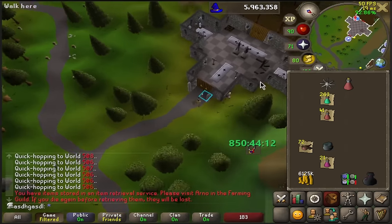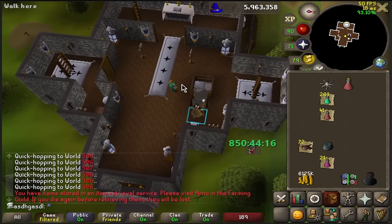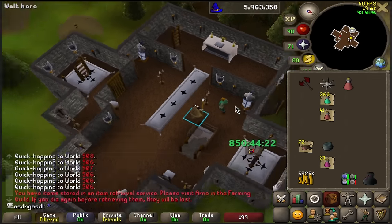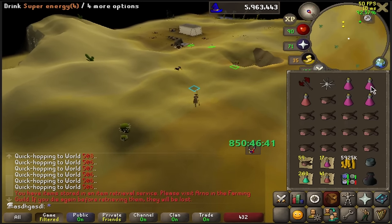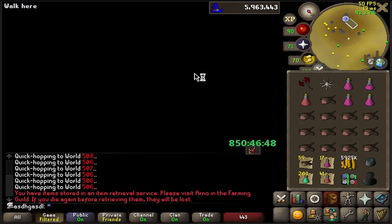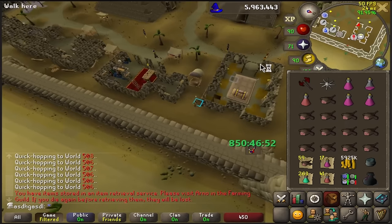I had to stop doing artifacts for now because I want to get a pharaoh scepter. This item is an RNG item, so I have no idea how much thieving XP this is going to take. It's better to do it now since I'm past 91 thieving, so I can access all the rooms, but not so late that I risk getting 99 thieving before I get the scepter. It can still happen, but hopefully we get it kind of early.